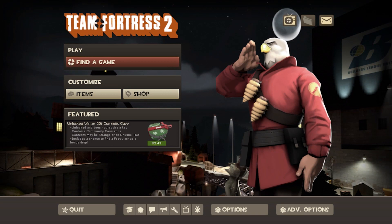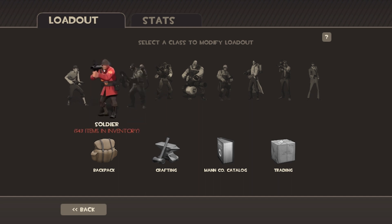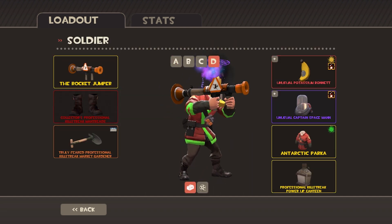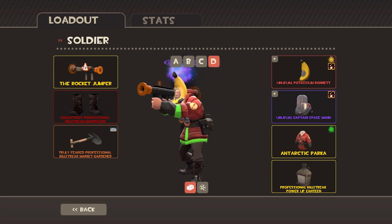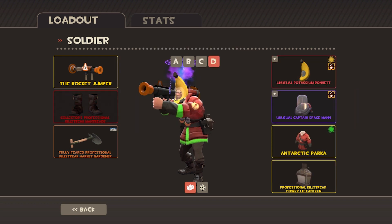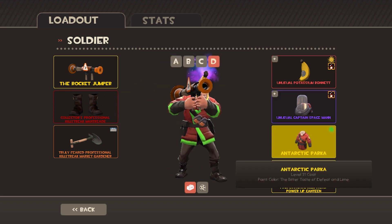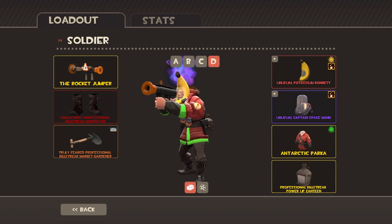Hello guys, it's Darf Chin Gaming. Today I'm going to be reviewing my soldier loadout. This is Captain Potassium — I call him that because he has the banana head, the potassium bonner, in Dark Blaze. He also has a captain space helmet, so potassium plus captain equals Captain Potassium. I also have the Antarctic Parka, which is really nice — I colored it green and colored the banana extra yellow.